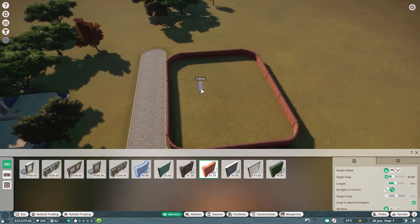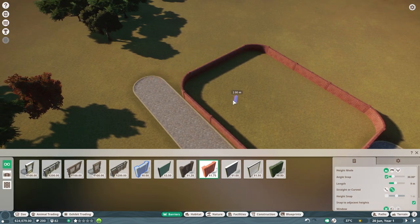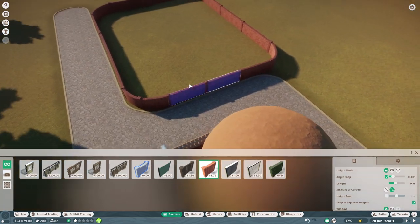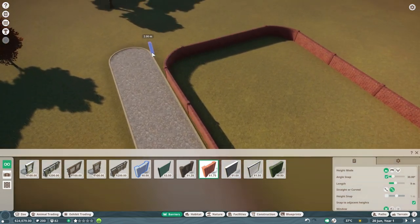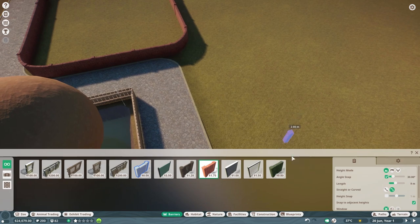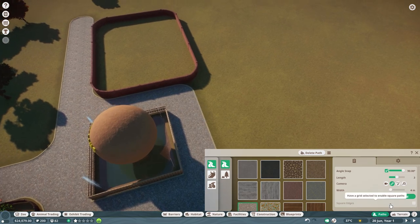I'd like some height difference on this - for whatever reason, I want to put a path up there that's a bit higher up. Maybe this bit could be glass and that bit could be raised, and the path could go up to a little viewing platform and then back down again. I mean it doesn't really need to, but I want it to. And that's kind of one of the things about this game - you can just sort of do stuff that you like.